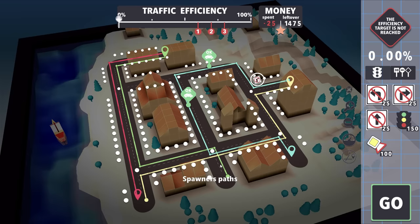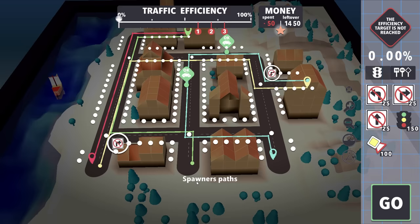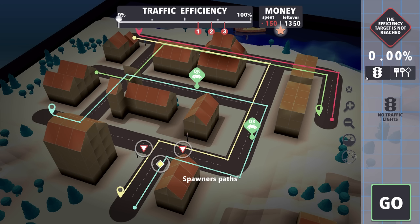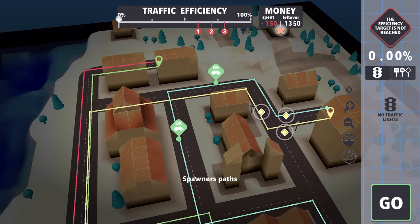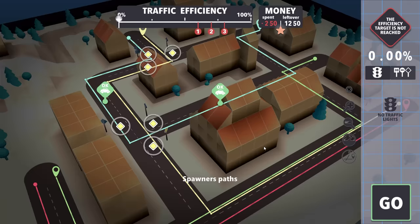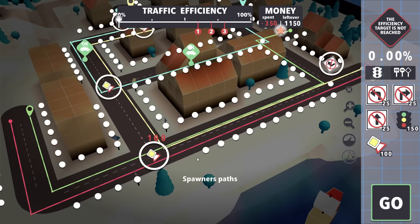Now the only thing is this crazy intersection spot which might be quite traffic-y. Maybe I'll do no right turn for yellow here and just open it up that way - that might actually work. This intersection is going to be pretty chill, I'm not going to put a traffic light here, I'll just let them figure it out. Everybody's got priority. I'll place another one here and say yellow has priority and blue has to yield.